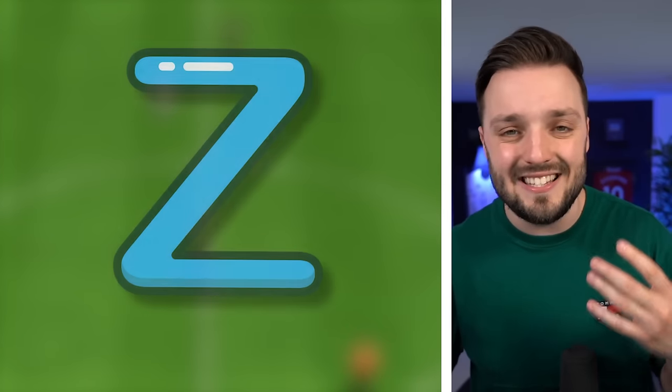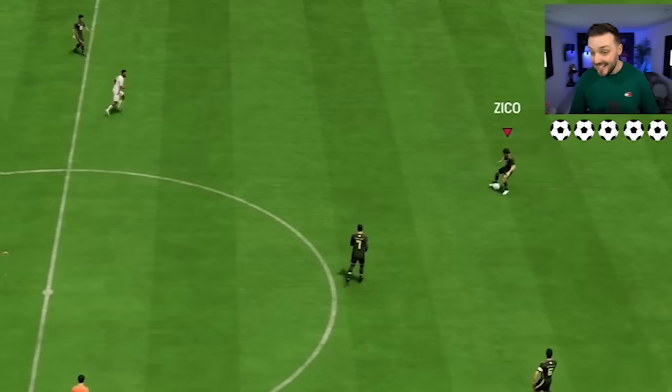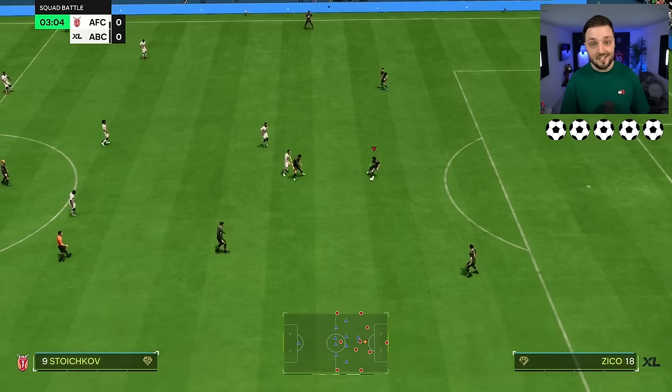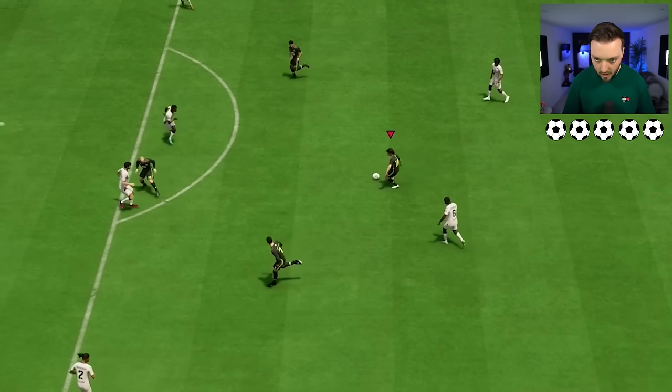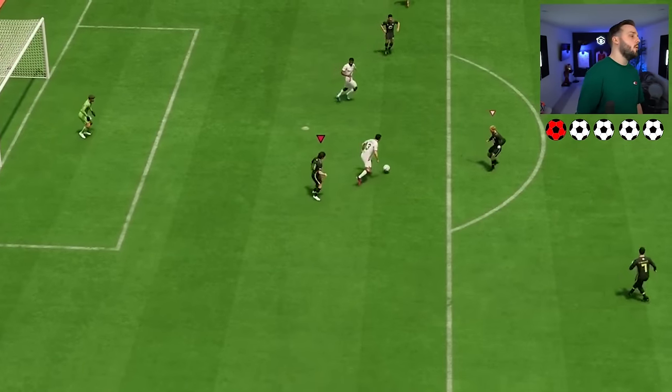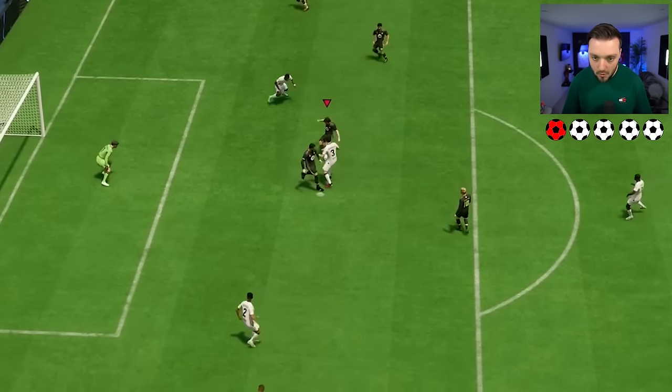And the last letter of the alphabet is Z for zigzag — where you just take big touches left and right. It won't be easy to do against defenders though. Left and right, Zico — look at these, they're sharp. One more — no! Bang, one more, then shoot — shoot! And that's it. All the letters of the alphabet A to Z have been completed. If you enjoyed the video, drop a like, subscribe to the channel, and give this video a watch.